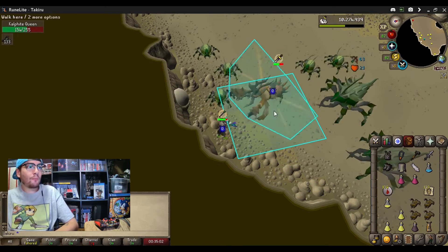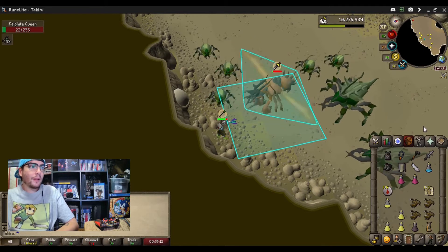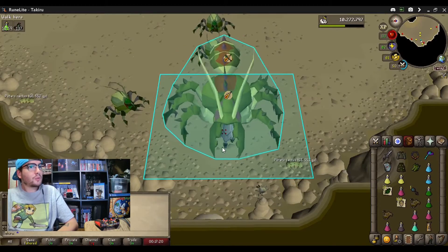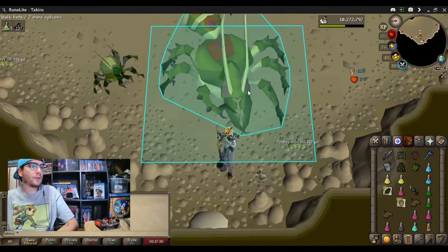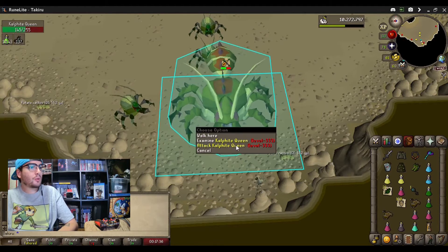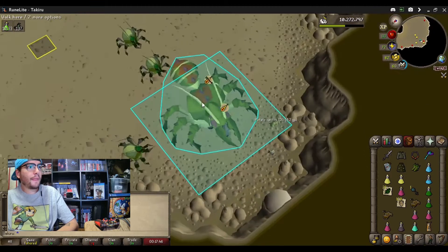It's up to you whether you want to pray range or mage at this point — just kind of pick your poison. One might be a little bit better than the other depending on your armor, but it's up to you. So there you go, that's a normal kill like that. Here's another ideal setup. We have her against what looks like the western wall, using a really choice setup right here. We have a minion on the left side and behind her. We're able to calmly, precisely turn our prayer on and off, attack her, wait, and do it all over again. Rinse repeat — it's really good.